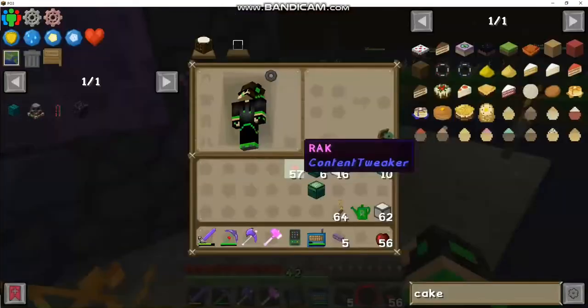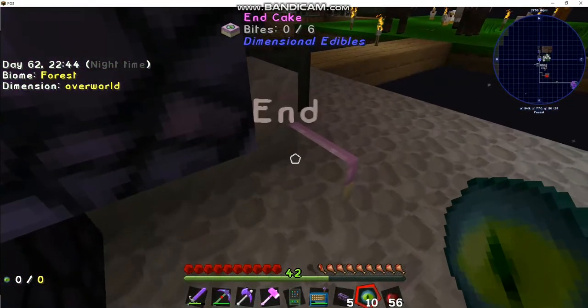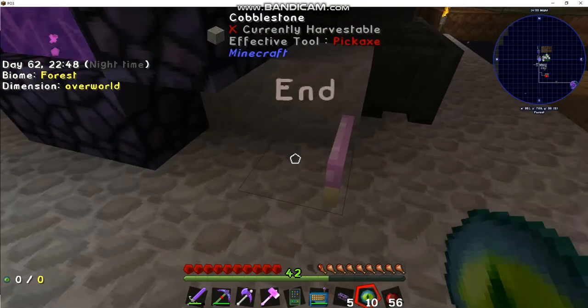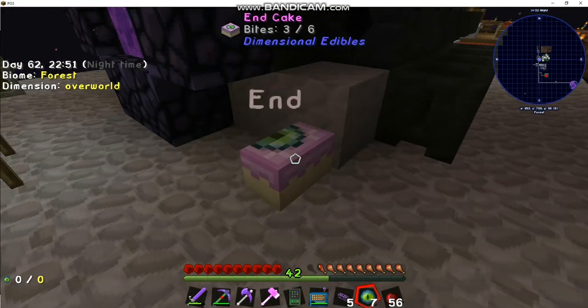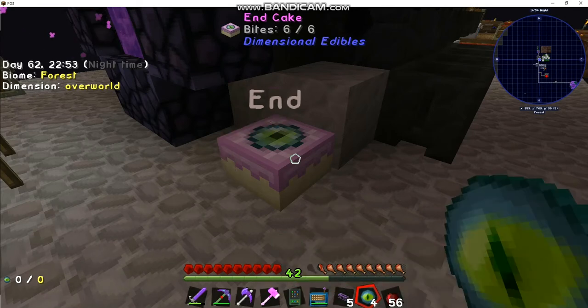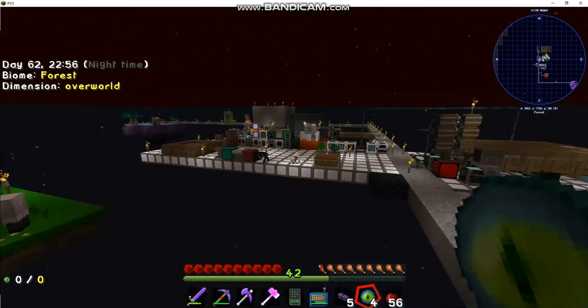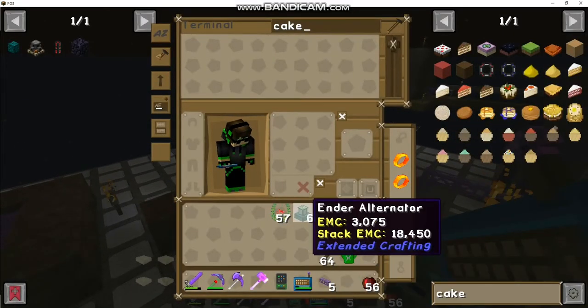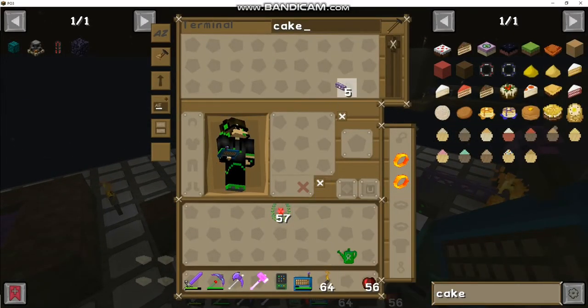I think you need to charge the end cake with eyes of ender. We'll build with 10 - should be enough. Let's go place this over by our portal, keep it a little organized. You just shift-click, left-click, right-click - there we go. It extends the cake, and it takes six of them to make it full. Cool, we'll save the rest.